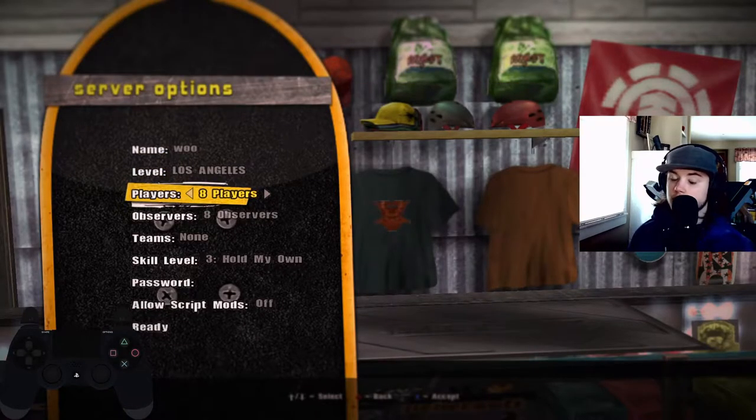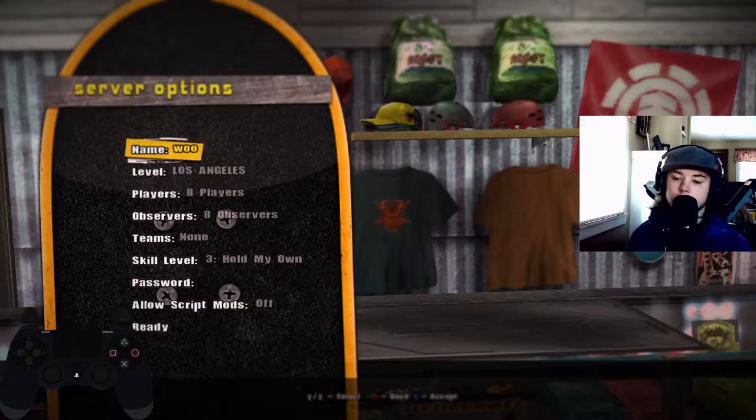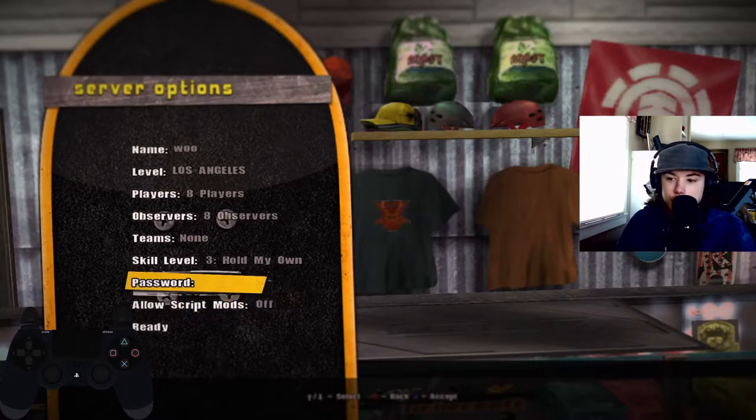Keep it at 8 unless you want to just host with a couple of friends. And then you can just put a password. You can allow script mods if you want people to have mods — like if they were flying around, having infinite butt slaps or whatever — then you allow that for people to use.